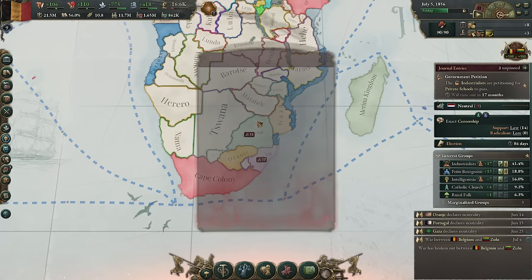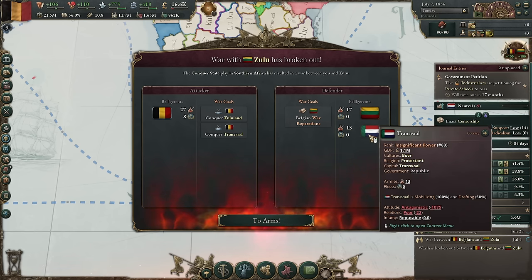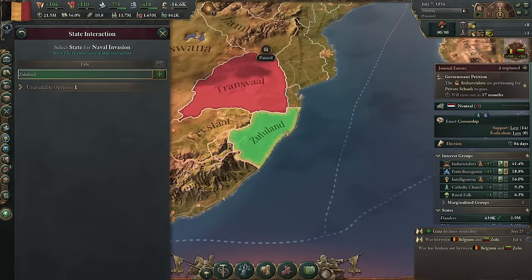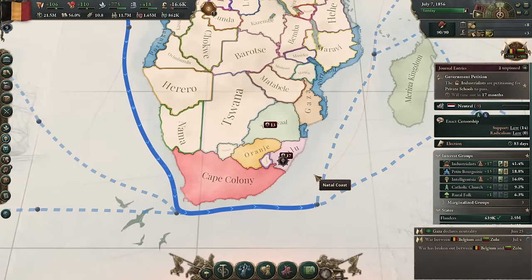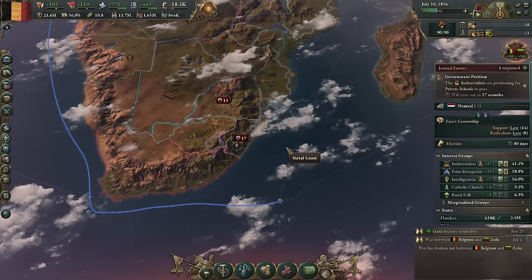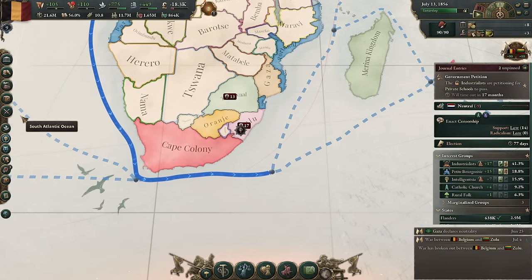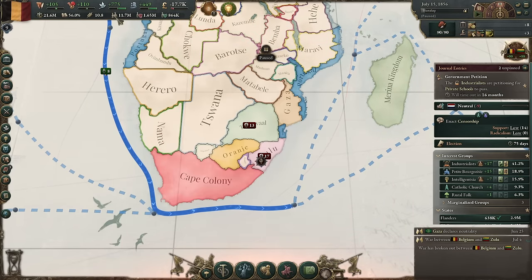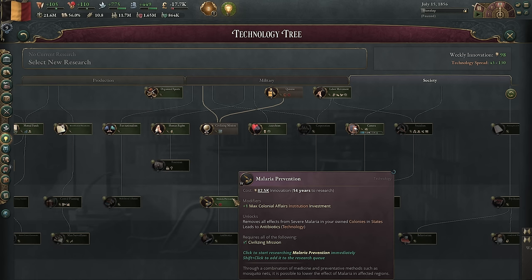The war is about to break out. Naval invasion — boom, boom, confirm. 100% efficiency. And then once we have a front, I'll move the other army in there as well. They're going to have more troops and we will have a malus from the naval landing, but we're hoping we have stronger modifiers overall. We are running the latest embrace. Civilizing mission unlocked — let's immediately increase this. We colonize faster. Malaria prevention is 14 years out.